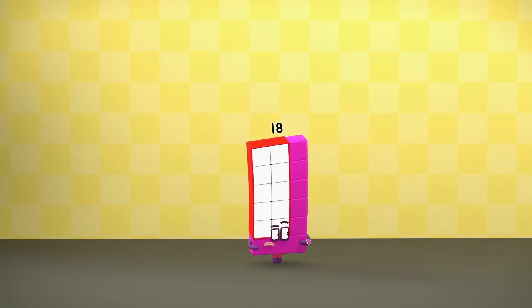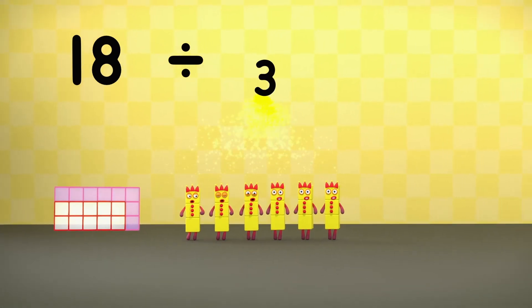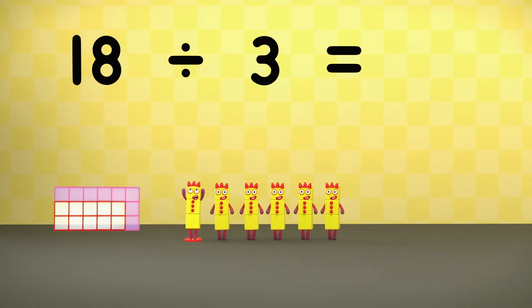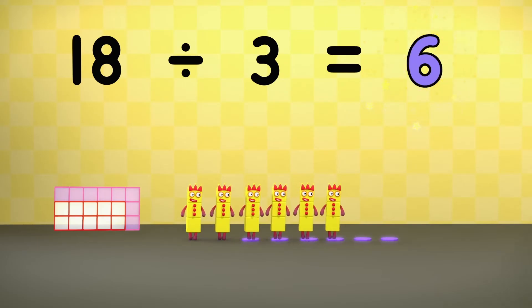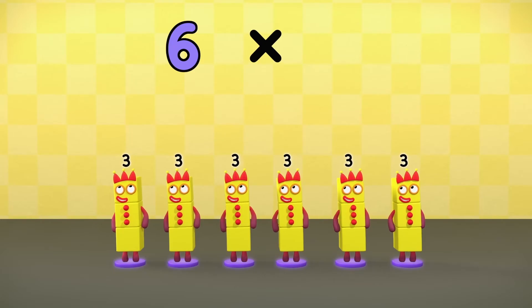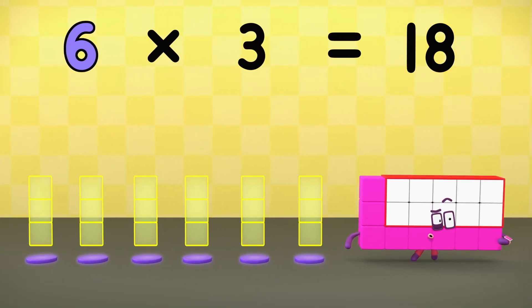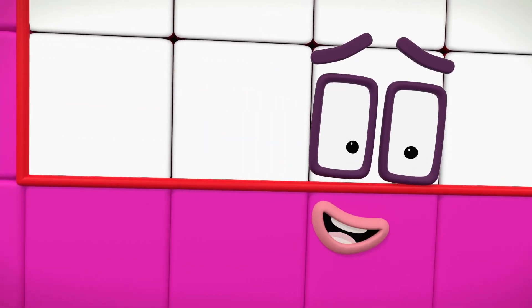Literally unable to wait a moment longer — Eighteen! Divided into threes equals one, two, three, four, five, six. Six times three equals eighteen! Division is the opposite of multiplication.